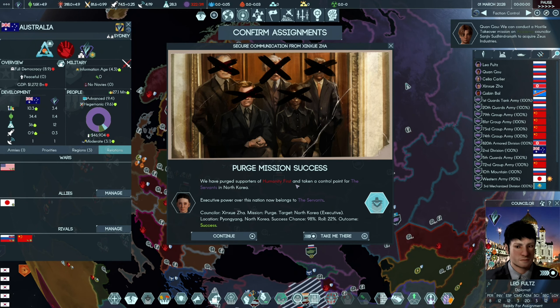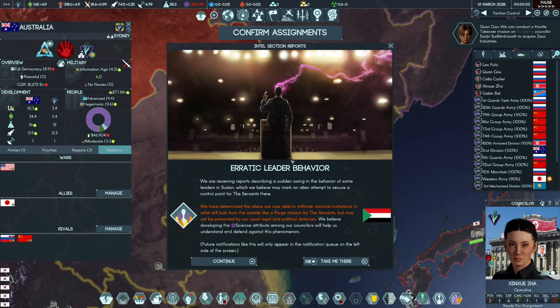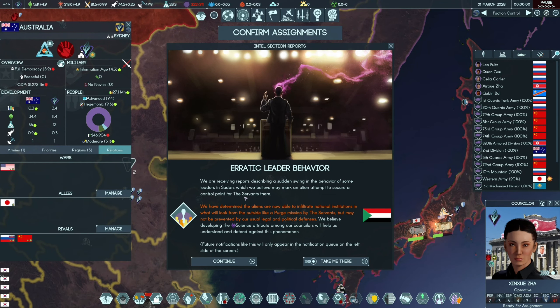We've taken over North Korea. We're receiving reports of erratic leader behavior in Sudan - an alien attempt to secure control points for the Servants. The aliens are now able to infiltrate national institutions in what will look like a purge mission by the Servants. We believe developing the science attribute among our counselors will help us understand and defend against this phenomenon.